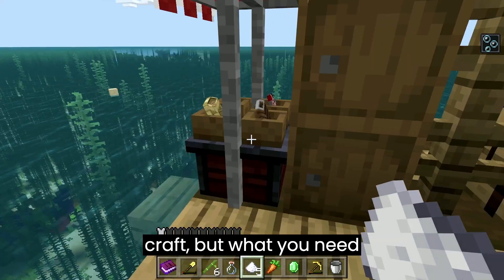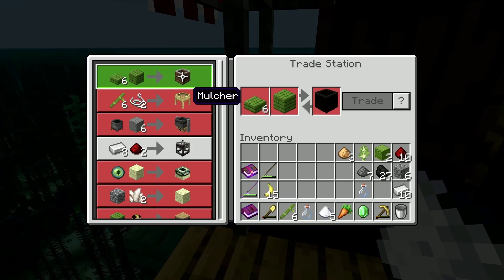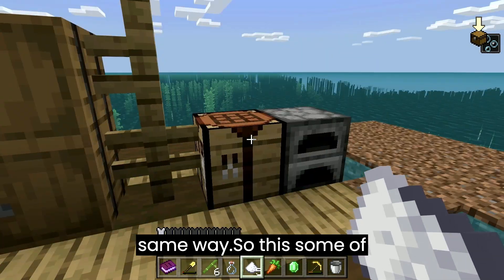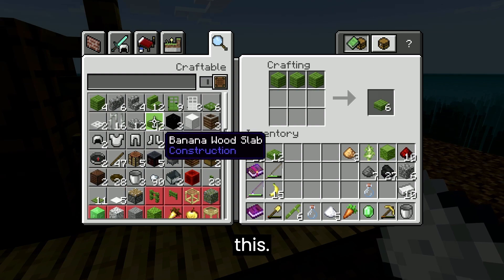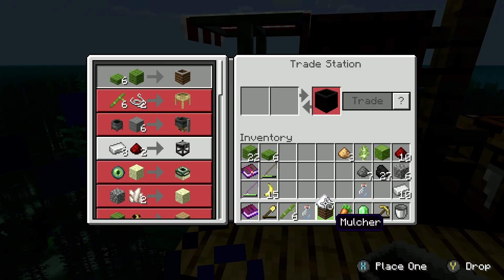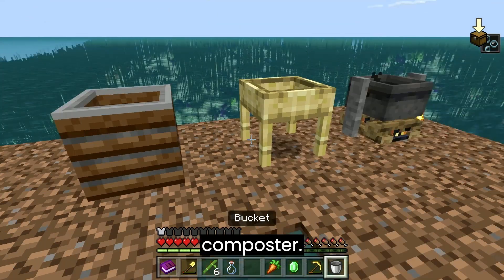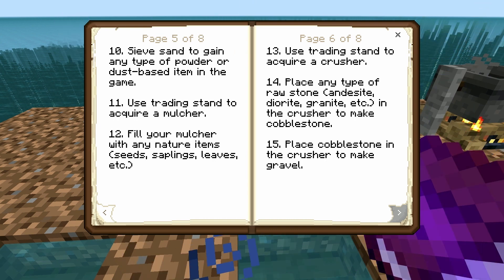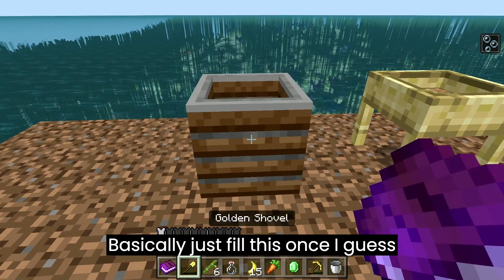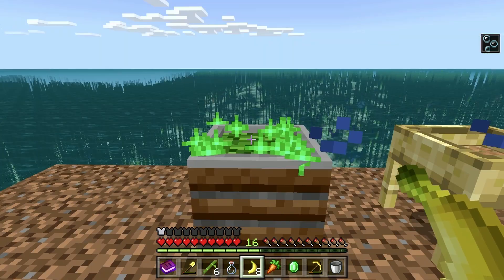What do you need to get a mulcher in this? I think you can craft it the same way. Some of this — mulcher, here we go. Lovely. I literally have a composter. Basically just fill this once and we're pretty much good to go. Why is this green? That is quite concerning. Oh, my bad.